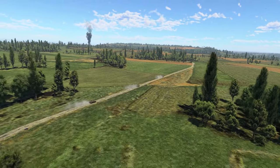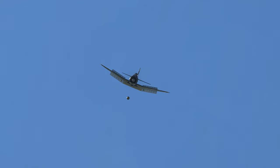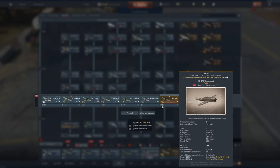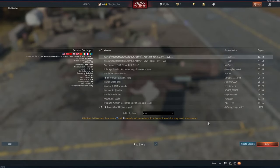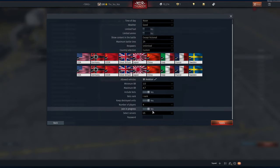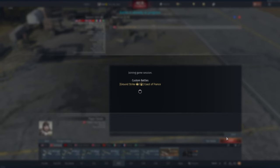If you're looking at improving your ground attack skills, doing so in a live game against other players whilst thrilling often isn't the most effective use of your time. My recommendation is to create a custom game. Go into custom battles, create a new session, scroll down to the ground strike missions and select the French coast. Set it up for four players and include bots at rank 1 difficulty. The reason for four players is so that the match doesn't end due to ticket bleed if you are swapping between aircraft. Don't forget to set a password so that other people don't gate crash your practice.